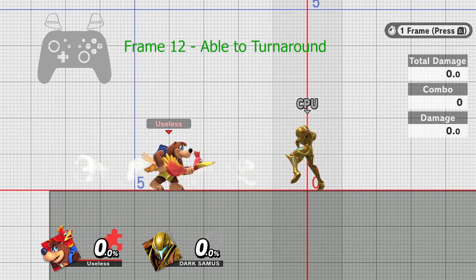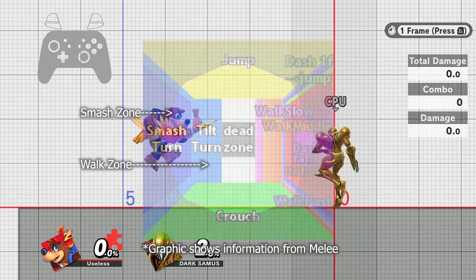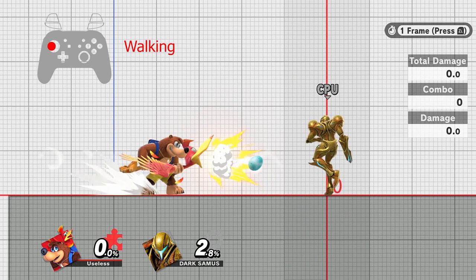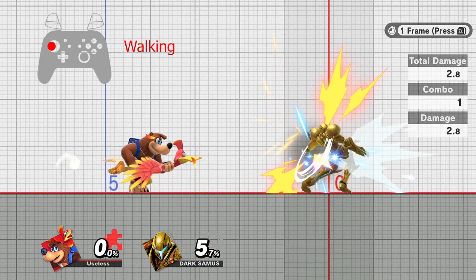The turnaround can be input on frames 5 through 16 of the landing animation. However, the stick cannot enter the walk zone at all, or else you'll begin walking. Even if you perform the 1/60th of a second smash input required, the game can read a frame during the motion and still fail it.